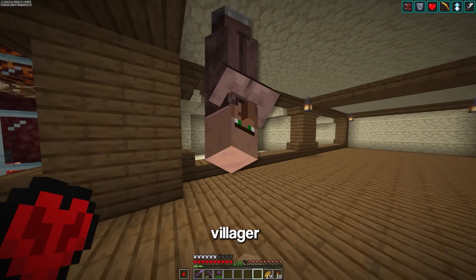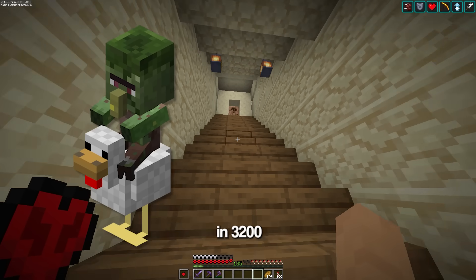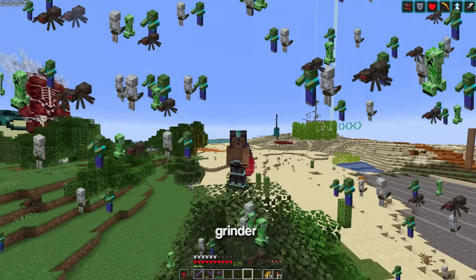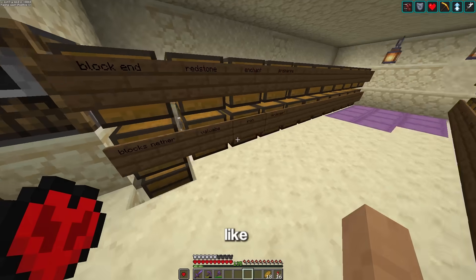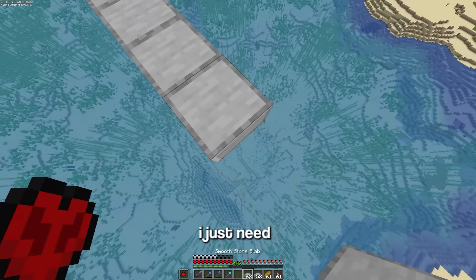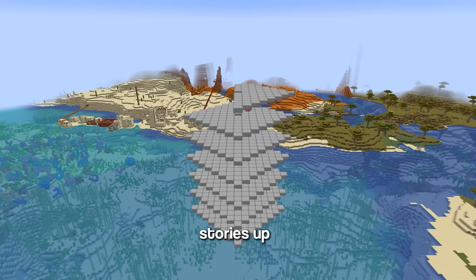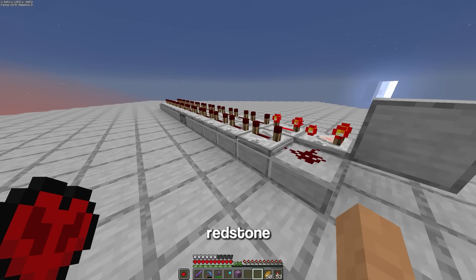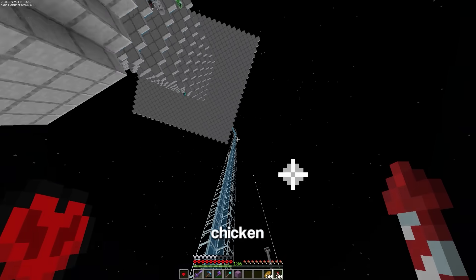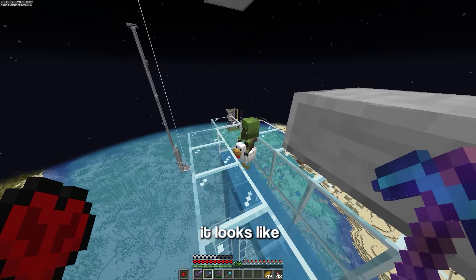The next mob is an upside-down villager on a chicken. To get it, I first need to find a baby zombie villager on a chicken, which has a 1 in 3,200 chance of spawning. To avoid waiting forever, I need to build a mob grinder using stone slabs, redstone, and glass — a 15 by 15 diamond-shaped spawning platform repeated 10 stories up. When the redstone loop turns on the water dispensers, it pushes all the mobs down to the bottom. Normal mobs despawn, but chicken jockeys flow up a tube to an area where they won't despawn. After AFKing overnight, the farm worked.